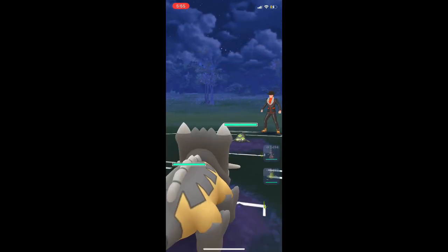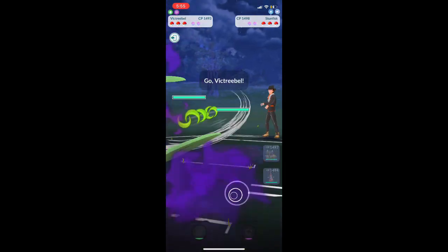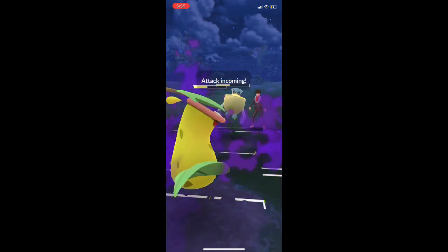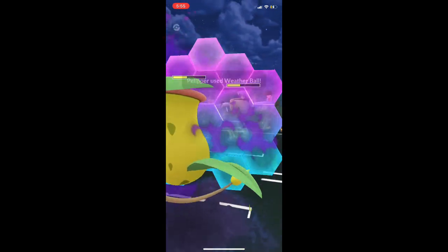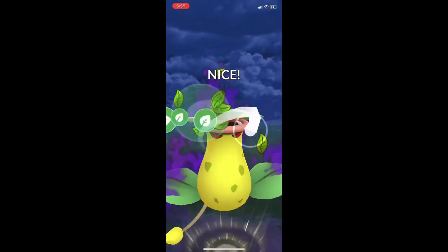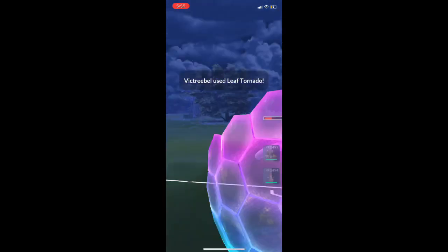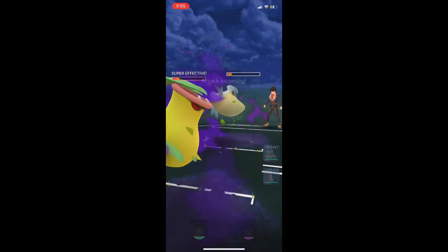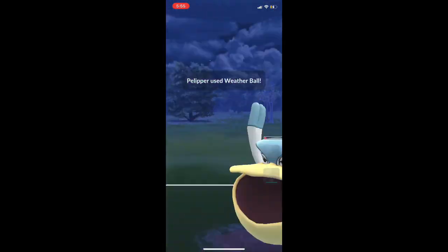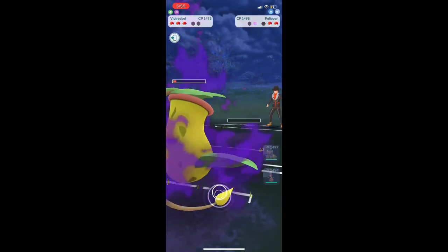We have Galarian Stunfisk, so we immediately switch to Victory Bell. Here comes Pelipper. I hate to use two shields early, but we're going to have to — shield this one, throw that Leaf Tornado. Pelipper is going to shield, then gets one last Weather Ball off just as they're about to die. Shield it so we gain the lead. Pelipper is down, and here comes Galarian Stunfisk.